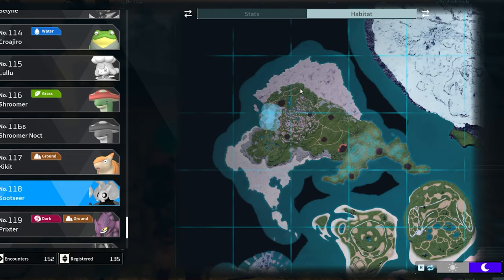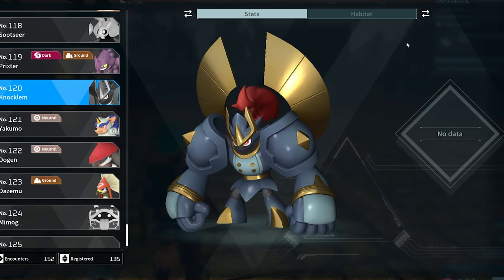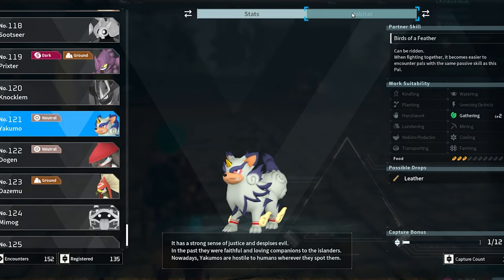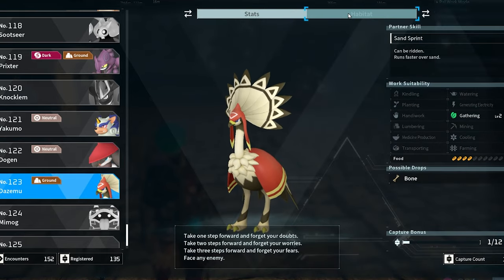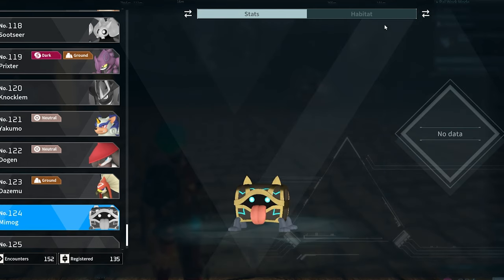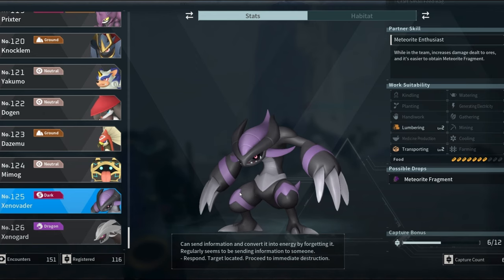Soot Seer, the wannabe Elden Ring boss, can be found in a small location. Prickster, the two-legged drapeon, can be found up in the north. Nakam can be knocked down as a roaming boss. Yakumo is in the Sakura Forest. Dogen can be caught in the Sakura Forest as well. Dezemu, the rejected kung fu panda villain, can be found in the south part of the new island. Mit Mog can be found anywhere there is a chest. Darth Xenovator and Xenogard can both be found near the meteorite events.